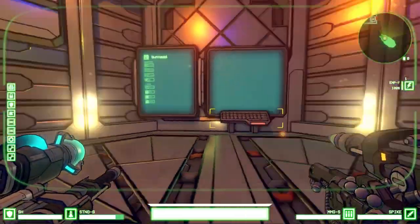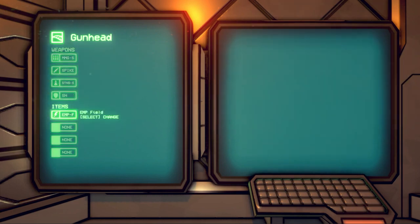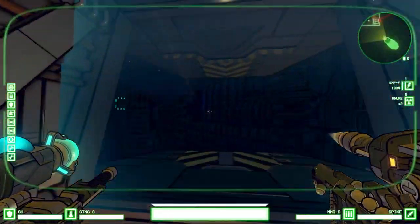I can test my weapons here and use the loadout console to change my loadout. In the loadout console, I can select any of the technology I've found on ships. Because this ship has two repair systems, I'll equip a remote detonation bomb to take them both out at the same time.